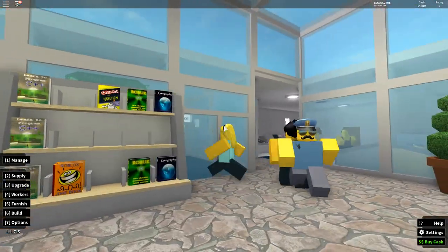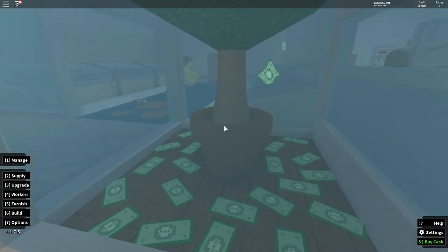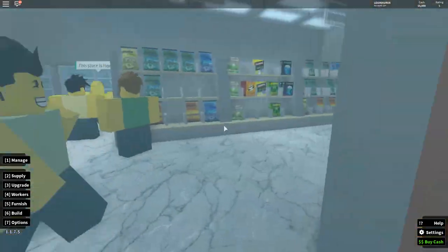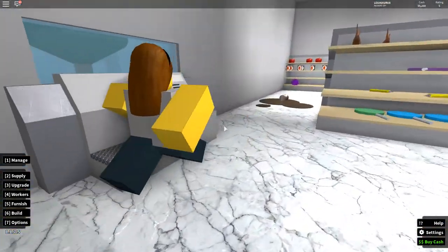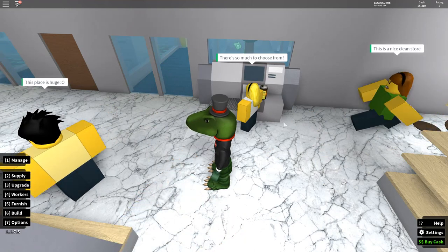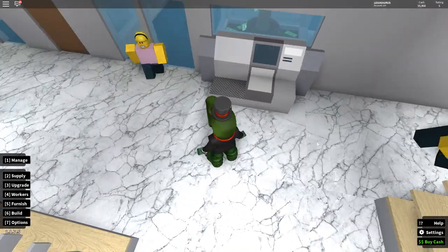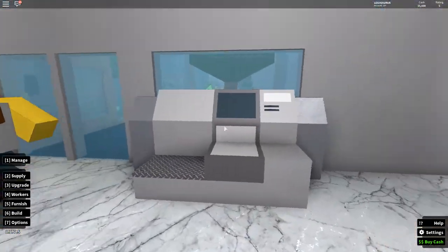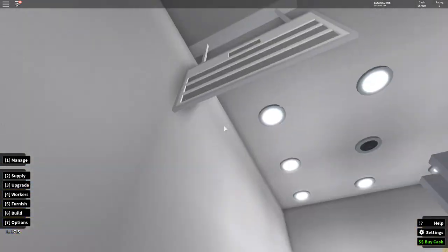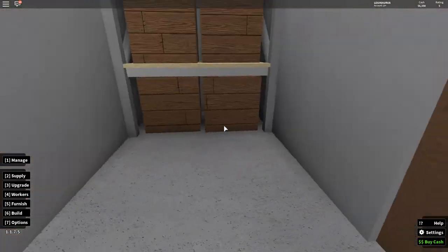Then you go into the supermarket. I've got some money trees here just for show, and my manager right in the middle overlooking this part. I don't have any checkouts with people because they take up a lot of space - two blocks each - so I couldn't fit them everywhere. Instead I have these mechanical automatic checkout machines. The sign at the entrance says 'Food Section.'